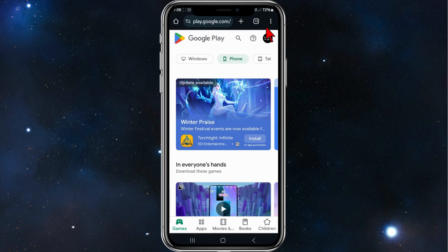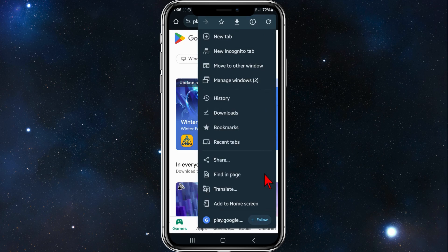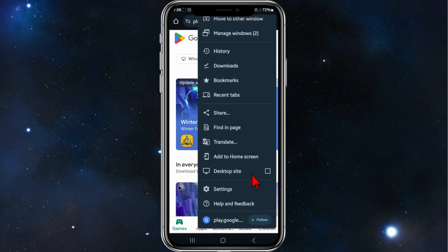From here, click on the vertical dots in the top right-hand corner of your screen, then scroll down and click on Desktop Site.